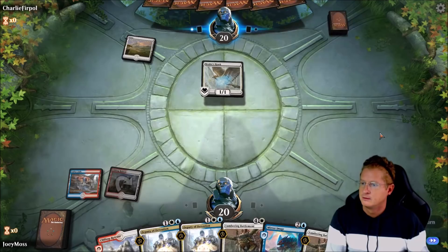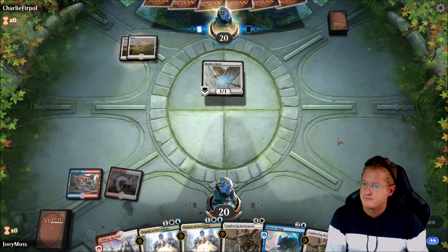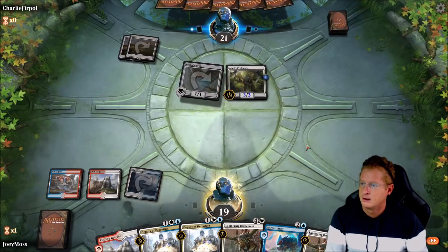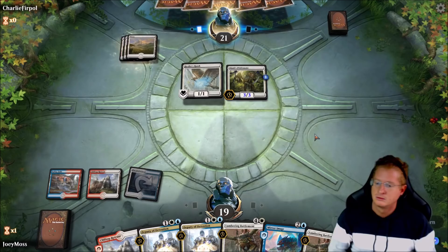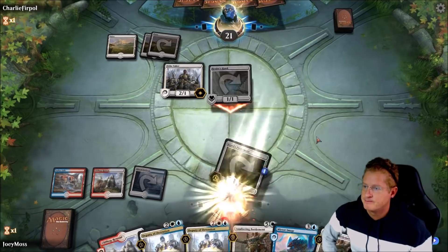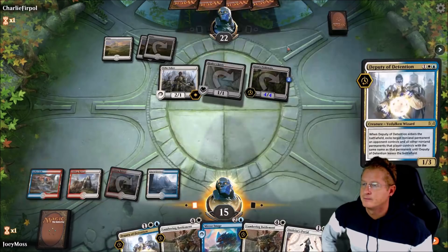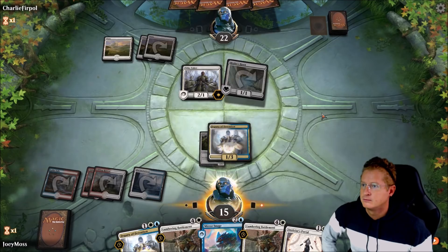There's a Hawk on the board. We need to get a normal land on the next turn so we can use Deputy of Detention. Glacial Fortress is not a regular land, so we pass the turn. We'll grab a Deputy of Detention and can use it on his creatures. We can Deputy Detention on his Ajani's Welcome and pass the turn.